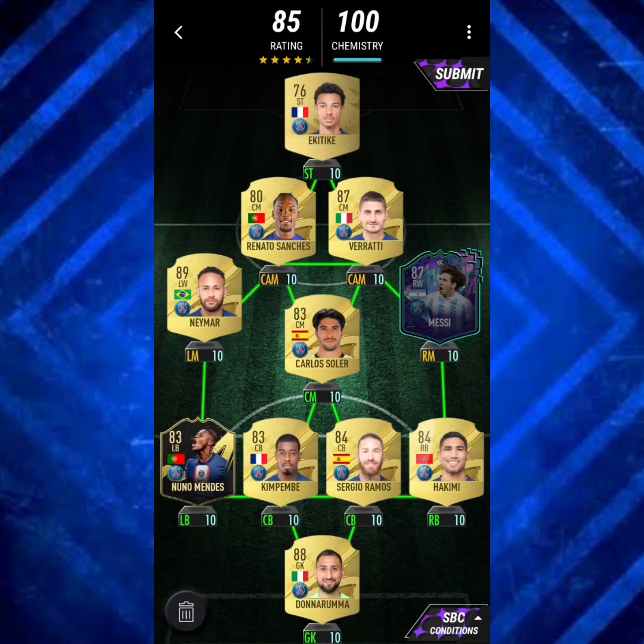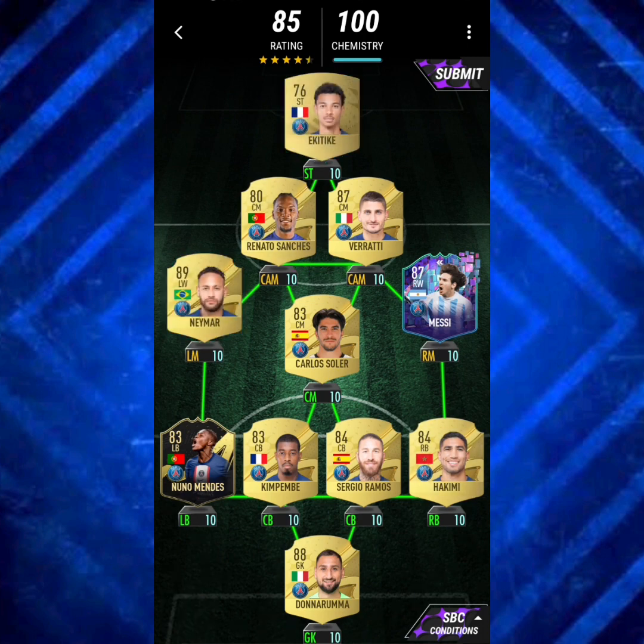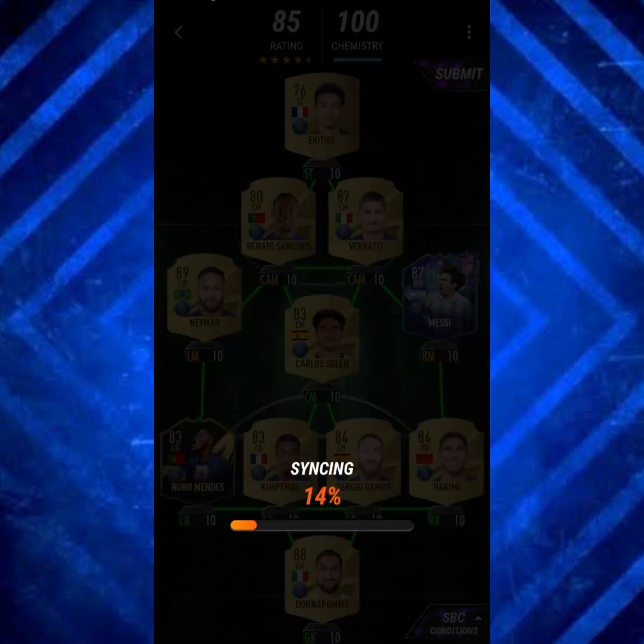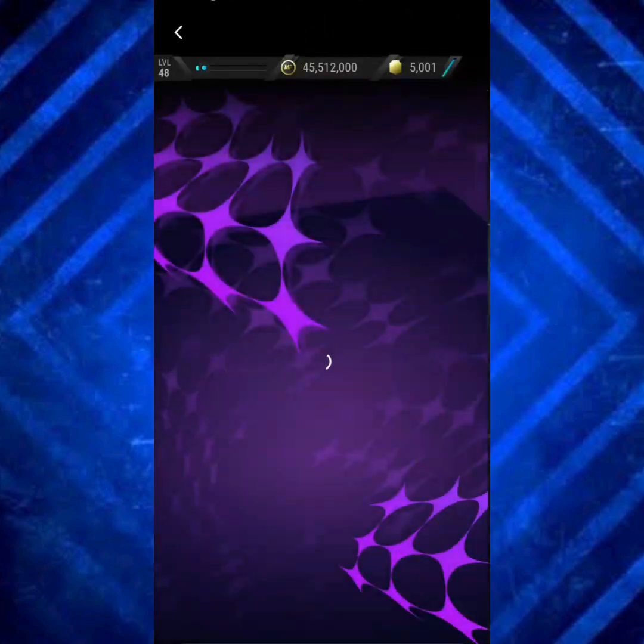With PSG, 4 card types — I went with Messi, Nuno Mendes, and Eketiki as my card types. If you don't have Neymar but have Marquinhos, that's really good — you could use Marquinhos and Kimpembe. But I don't have them, so I just had to go ahead and submit this instead.